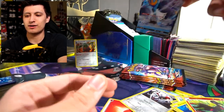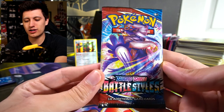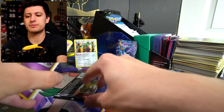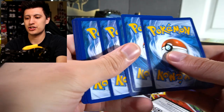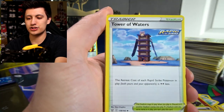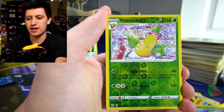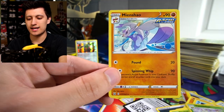The Empoleon V is also a Rapid Strike card, so the Rapid Strike team is represented by a Rapid Strike V. Final Rapid Strike pack: Dark Energy, Escape Rope, Tower of Waters, Weepinbell, Spoink, Rolycoly, Frillish, Espurr, Blipbug, Victreebel, and a Malamar. I probably won't be buying too many more Battle Styles going forward since Chilling Reign is coming out with a lot of great cards I want.